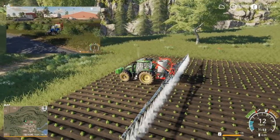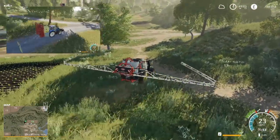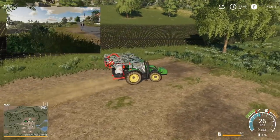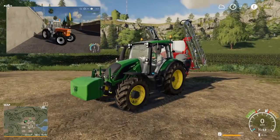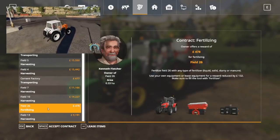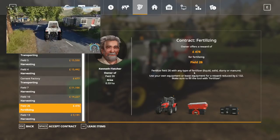So I can technically keep this setup? Until you finish the contract — you can't use it anywhere else. Head back down to the store. Alright, that is my first thing done. Actually we've got a load of fertiliser left in this — I think we're going to look for a fertiliser contract we can use our own stuff for. Field 26 fertilising is right beside us, let's go do that — that's £478 we can get for doing that quickly. Any type of fertiliser, so that's great.